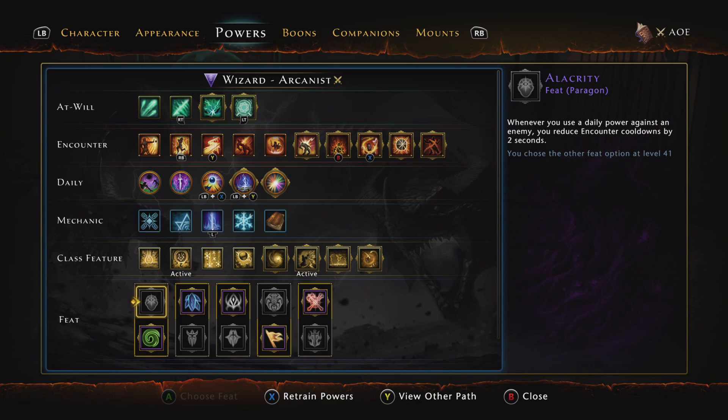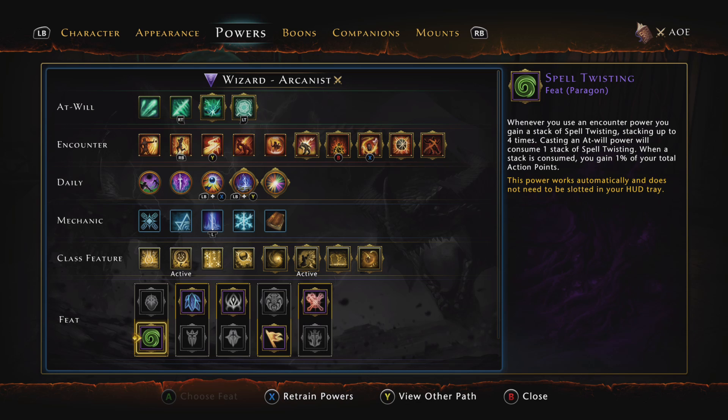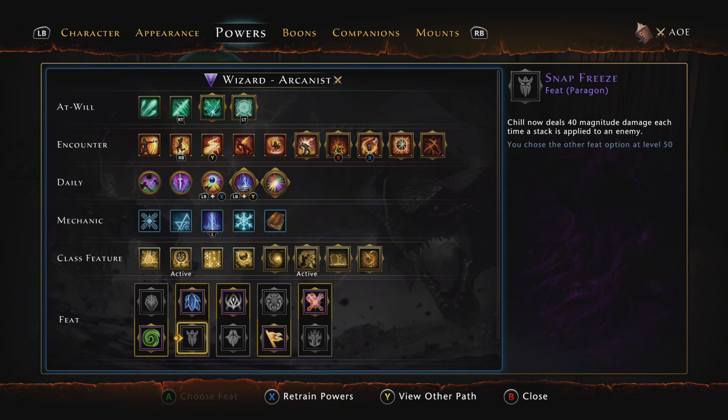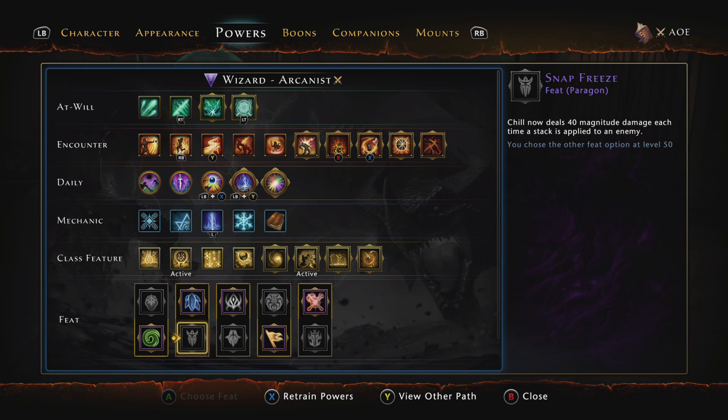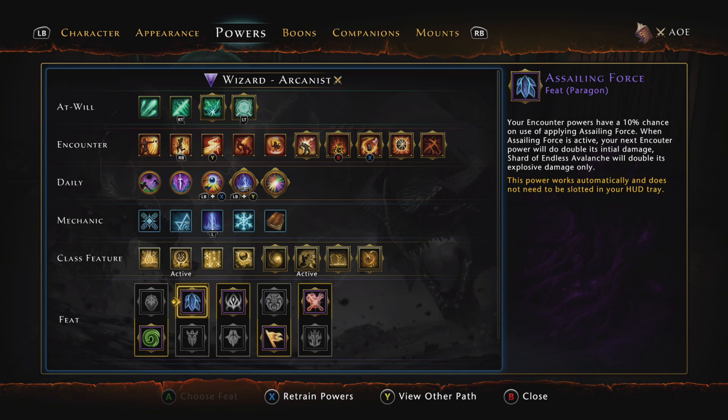For feats: take Spell Twisting over Alacrity. Don't take Snap Freeze — take Assailing Force instead, which gives your encounter powers a 10% chance to basically double the damage of your next encounter. I don't see the symbol popping up so I'm not 100% sure it's working, but some of my encounters do hit noticeably harder after I use one, so I'm assuming it's working. If any of you know for sure, let me know.